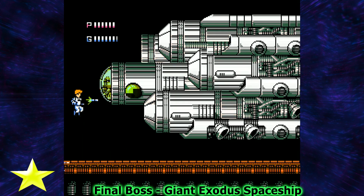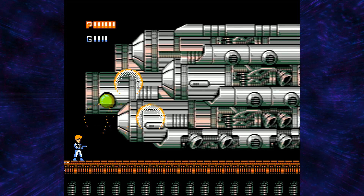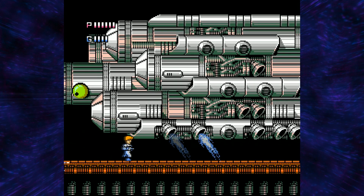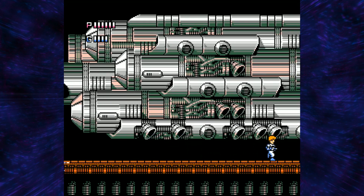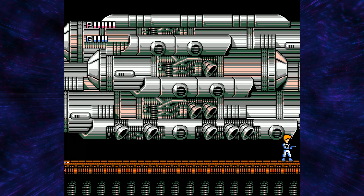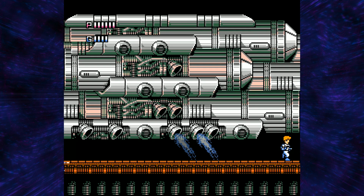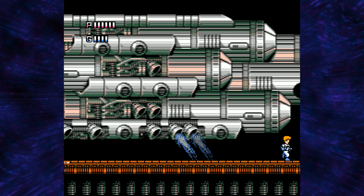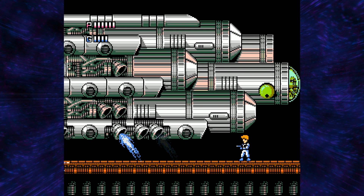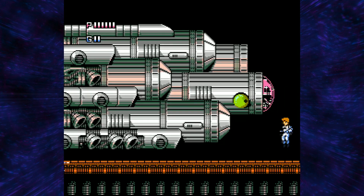The first part of the final boss is the Giant Exodus spaceship. You want to just jump up at the start and shoot the weak point, try your best to blow it up. You might notice the green-eyed looking thing — that's a turret, and it's not exactly the best turret. It also has these afterburners, but for some reason it doesn't really use them all that effectively. Once you get to the other side, you've got to be careful for the kooky turret-looking thing until you're able to actually jump up and damage the other side of the ship.